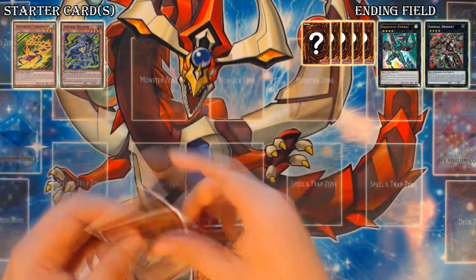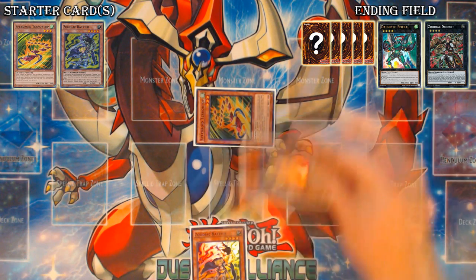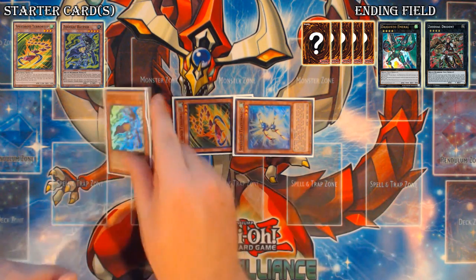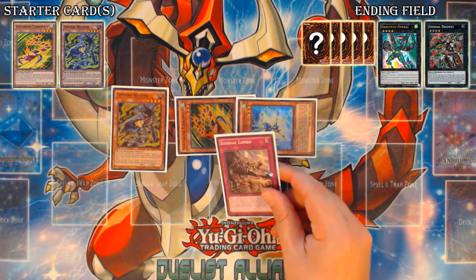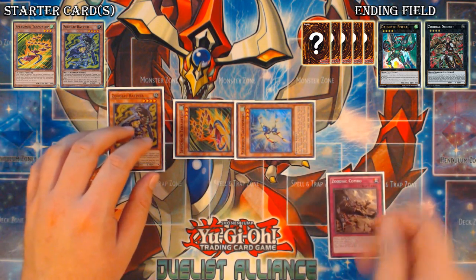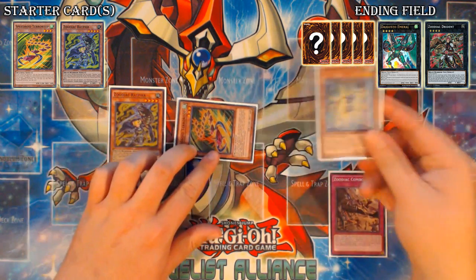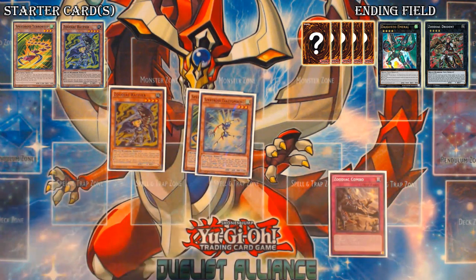This combo starts with TerraTOP being Special Summoned, which you use to add Takatomborg to hand, then Special Summon it as well. You Normal Summon your Rat Pier and use that to send Zoodiac Combo to the Graveyard. By Normal Summoning Rat Pier, we don't need to send a monster for this combo to work. Sending Zoodiac Combo to Grave lets you shotgun it during your opponent's turn whenever you have it active with five different names in Grave, drawing a sixth card.